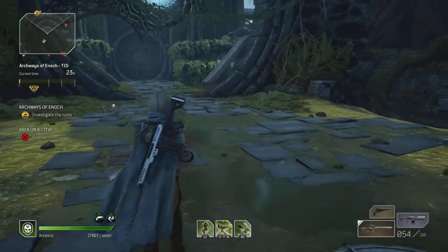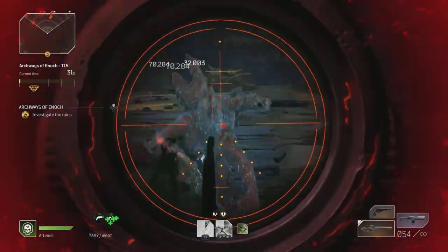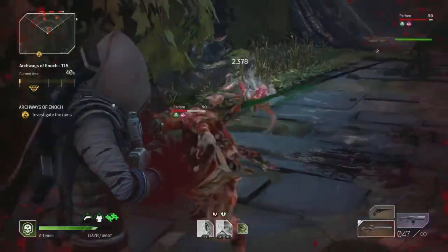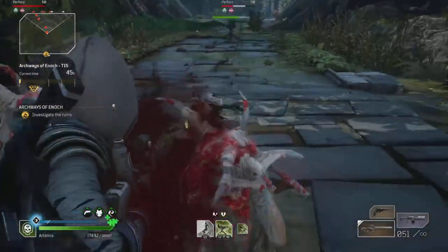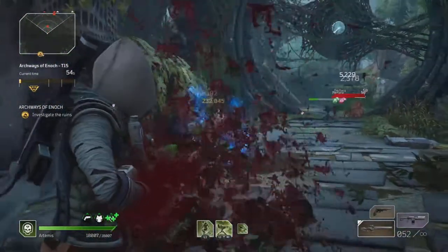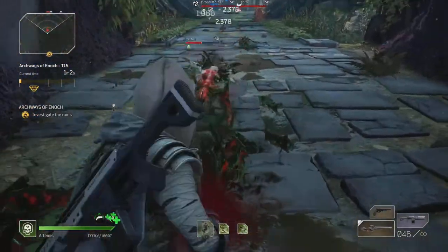To the Archways of Enoch we go, CT 15 baby. With top tree Techno Master we're going to be using his automatic sniper and use it like it's an auto rifle — after all, it is automatic. When you aim down the sights it's excellent, you're going to get that long range damage from the build. But when enemies are close you can't really use the scope, so what I did is basically just ADS and non-ADS depending on the situation — aim down the sights if you can, but if they're close just hip fire.